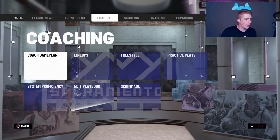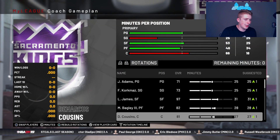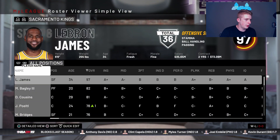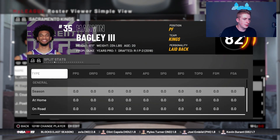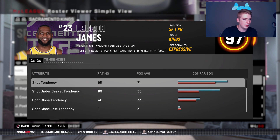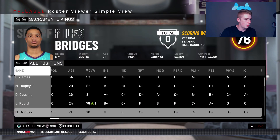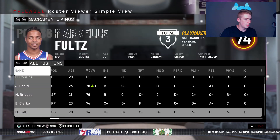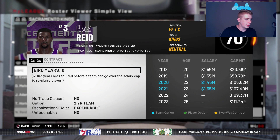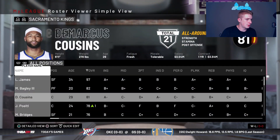I was gonna build this team around LeBron, so I'm just gonna go ahead and get a bunch of shooters around him — that's basically what I'm thinking. I might trade Marvin Bagley pretty early. Let me just see what the contract situation is looking like. I might let some of these guys develop, and I might trade Cousins right now. We have a lot of young players though. I'm hoping to have three G League spots I can use.